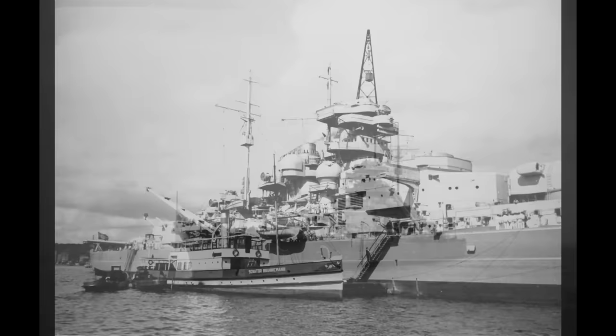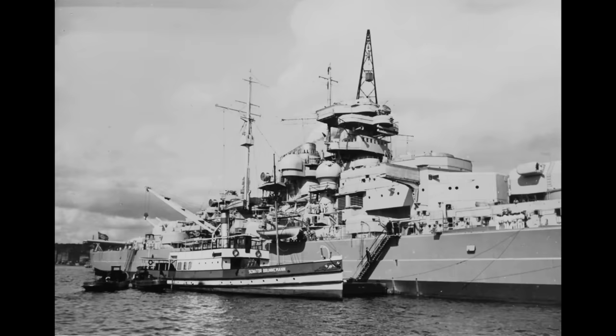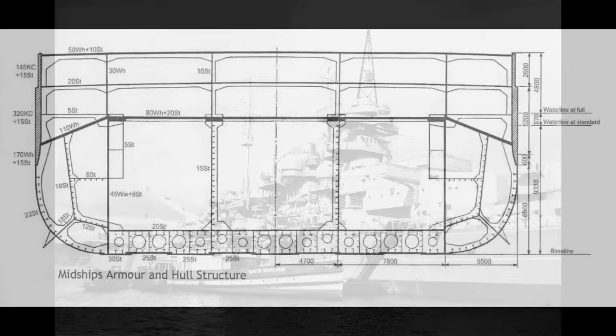The next of our three design changes — probably the most controversial — is the armor scheme. I've mentioned before my many reservations with Bismarck's armor scheme. My two main problems are: one, it basically allows the ship to be sunk without the citadel being penetrated, because it does not have enough reserve buoyancy — a principle going all the way back to HMS Warrior, where if the ship's unarmored portions were completely riddled, the citadel would still keep the ship afloat.